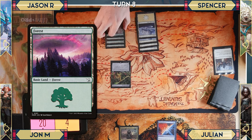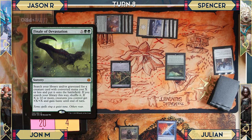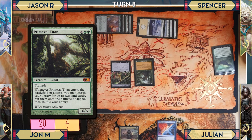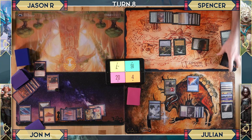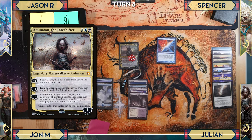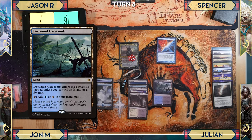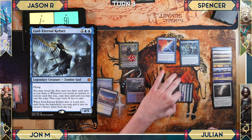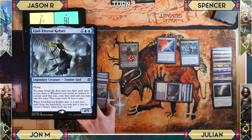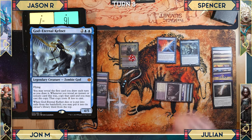Spencer plays Finale of Devastation for six, fetching Primeval Titan, which searches for two lands when it enters and attacks. He also grabs Dryad Arbor. He can't attack this turn. Julian upticks Amanatu, draws, and plays God Eternal Kefnet — a flying creature that lets him copy the first instant or sorcery he draws each turn at two colorless less.